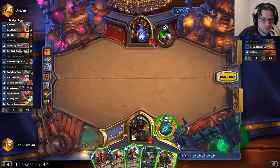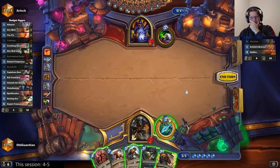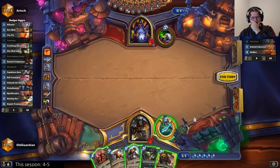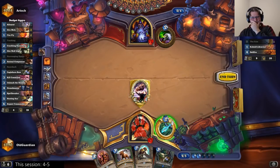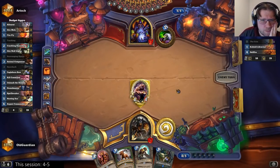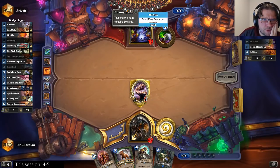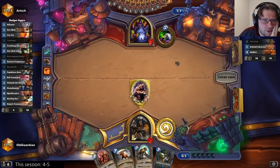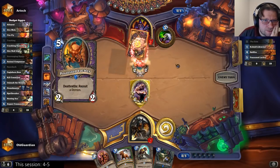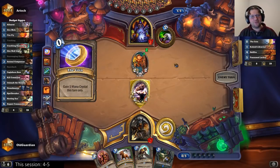Animal Companion and Hero Power, or Nesting Roc. He still has the coin so he can still play Lackey into Pact. Something is wrong with my Animal Companion and it didn't roll Huffer. If he has a Spellstone he can kill this — but he has the coin so he can also play Lackey and Coin Pact. These Warlocks are just too good at drawing cards.